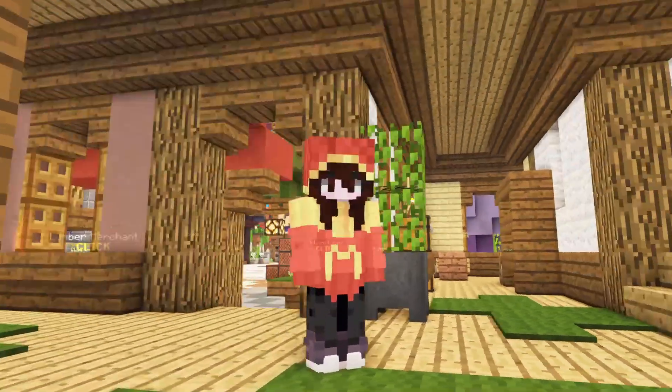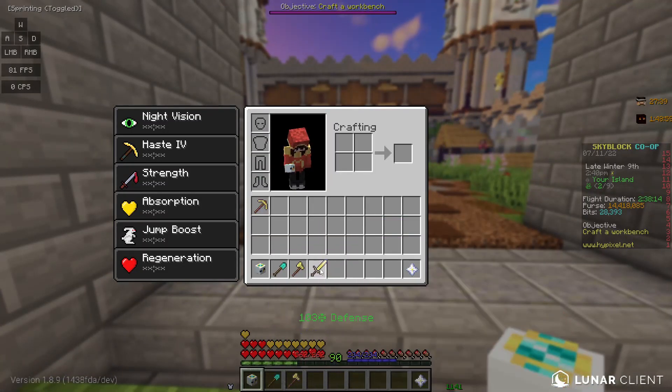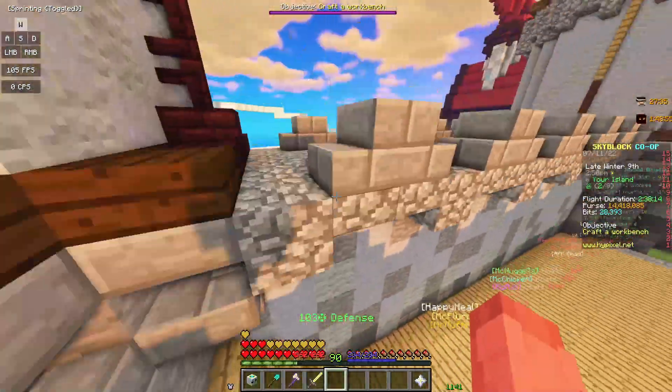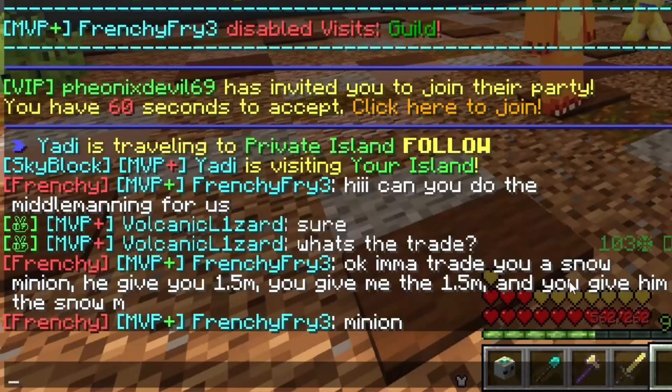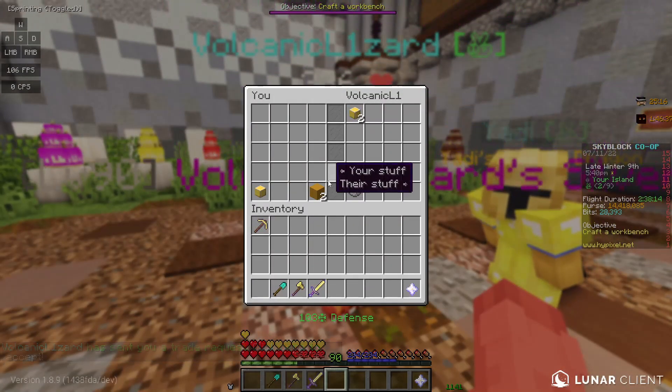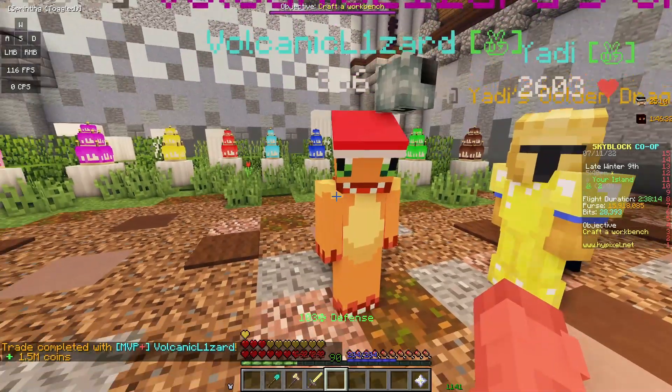Another person was honest. Next round — what's the next one? A snow minion. I don't even know what those go for. Let's go with 1.5 mil. I'm going to trade you a snow minion, he gives you 1.5 mil, you give me the 1.5 mil and you give him the snow minion. He's going for it. I got the snow minion. He gave me the money. Why are these people honest?